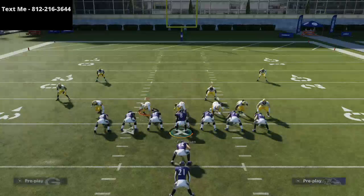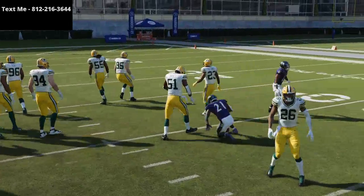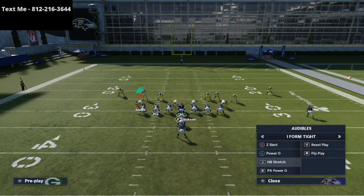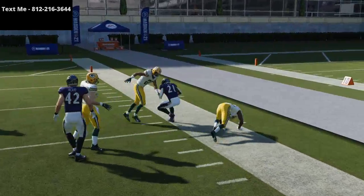What the defense is going to have to start doing is run committing. You'll see when they do run commit, it's going to stop this specific run, but it's going to leave them vulnerable to other runs. If they run commit and you run stretch, oftentimes you'll be able to get outside and go for another 10 to 12 to 15 yards. So it doesn't even stop with the stretch run.